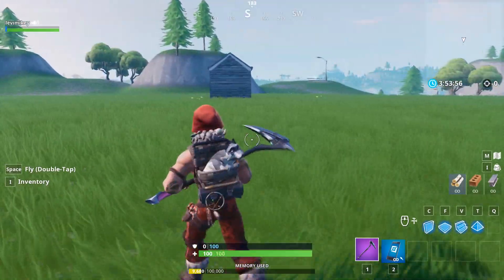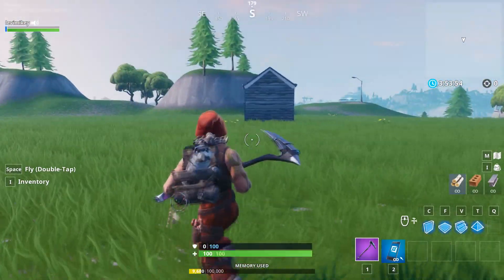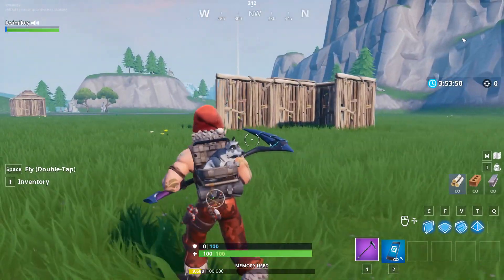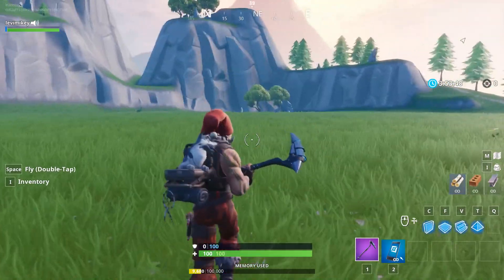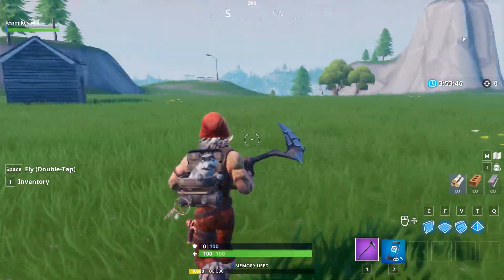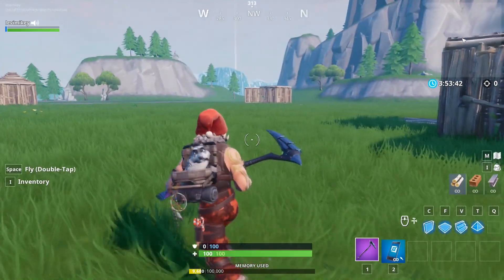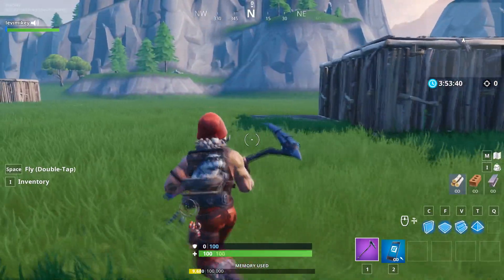Hey, what is going on everybody? It's LeviMikey here, and today I'm bringing you another Fortnite glitch video. So if you're like me, you really miss the double pump shotguns in Fortnite — it was so OP, you could take people out easily. Well, today I have a glitch that allows you to double pump once again, and this is a super easy glitch. All you need is two shotguns and a little bit of patience to learn how to do this right.